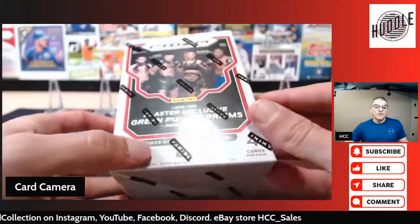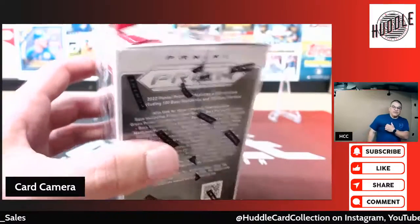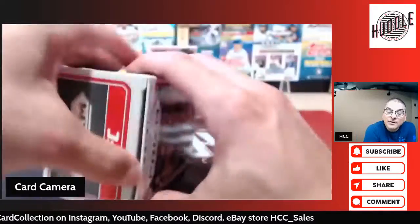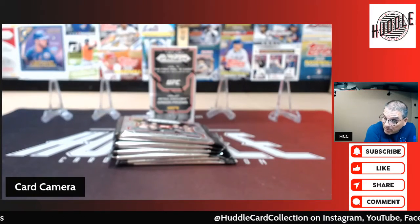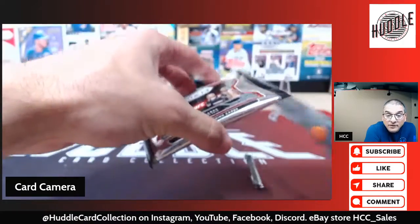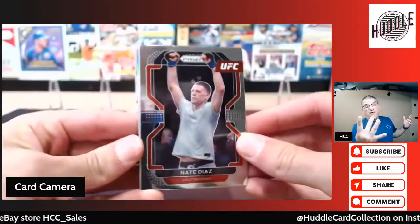Blaster exclusive green prisms and blaster exclusive green pulsar prisms numbered to 25. Last time I saw this open was top-loaded — Brandon Jensen against Triple H cards. The box battle was pretty even but Triple H did pull a green card. So Brandon and Triple H — let us know who had the best box out of all four boxes.